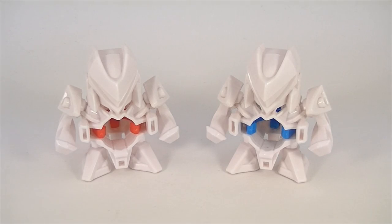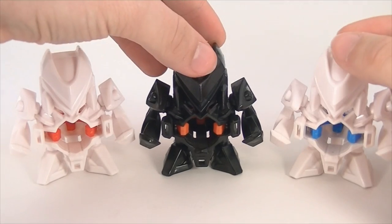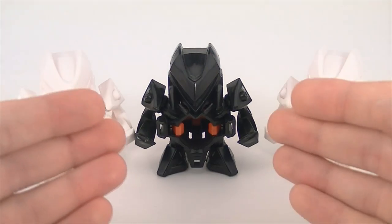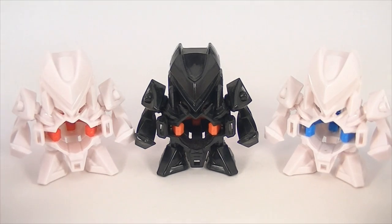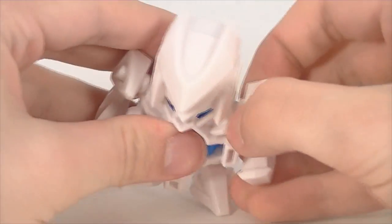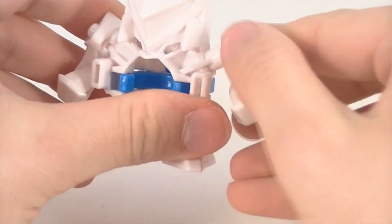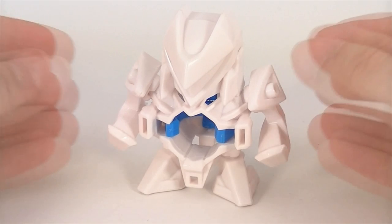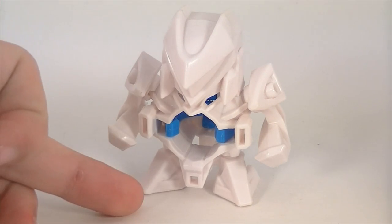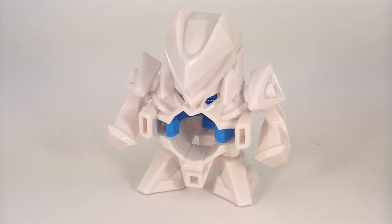These guys are also identical to the Proto-1 that comes in the original Break Bomber set. Proto-1 is the simplest Beat'em-On in the core change system — he's only comprised of about six pieces: a front part, a back part, the hold parts, the trigger, and two arms. That doesn't leave a whole lot of room for customization. You can't swap his head, his core, or his feet, and his arms don't require bolts, so you can't swap them out either.